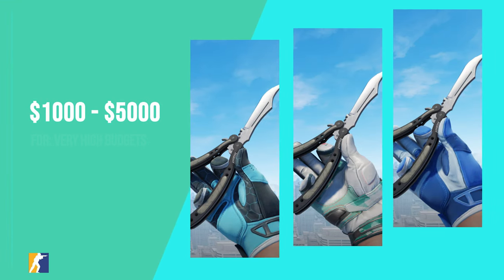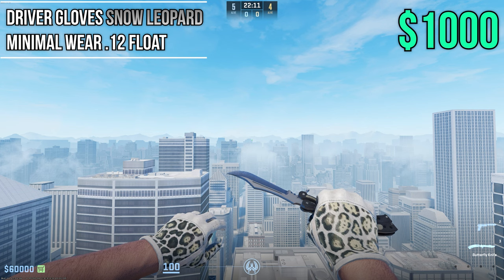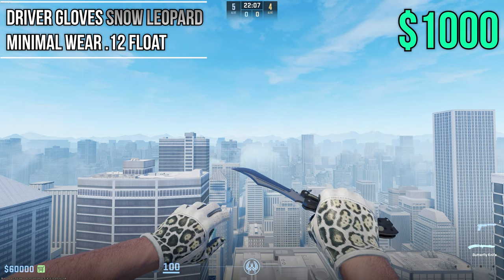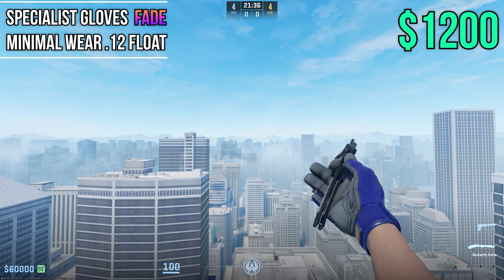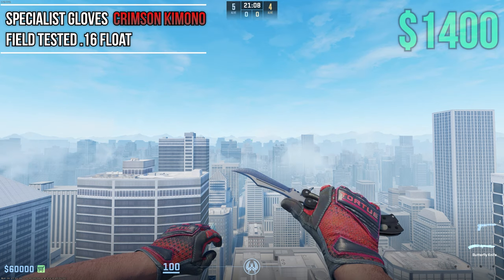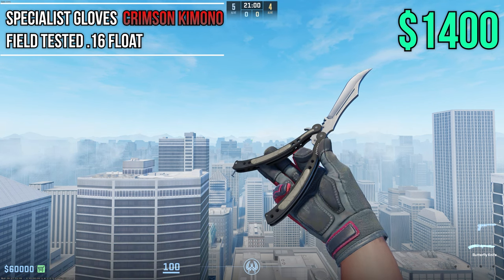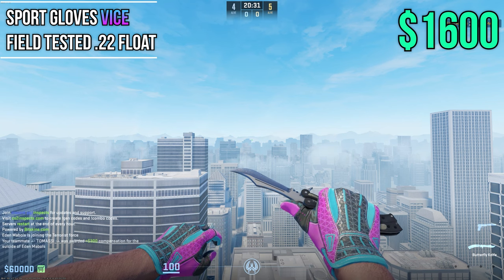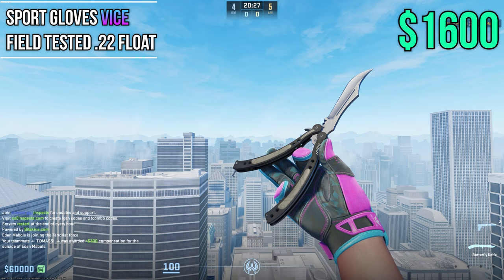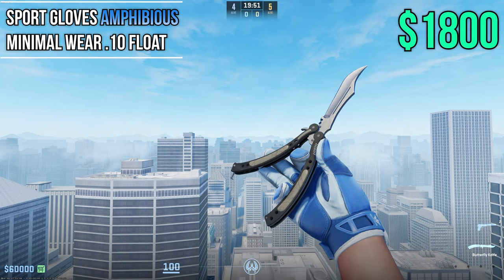Next up is the expensive range of gloves covering $1,000 to $5,000 in CS2. You can get pretty much any gloves you want at this price point in really good or near perfect conditions. Snow Leopards kick things off in Min Wear 0.12 at $1,000 flat. Fades return at around $1,200 in Min Wear 0.12 — pattern based and they look amazing with a ton of skins. A fan favorite for red glove enjoyers: Crimson Kimonos at Field Tested 0.16 low float at about $1,400 — also pattern based. The super bright Vice Gloves run you about $1,600 at 0.22 wear — some knuckle wear but they look very nice. At $1,800 you can pick up Amphibious in Min Wear — highly recommend 0.10 float as higher floats look very beat, but these gloves are amazing otherwise.